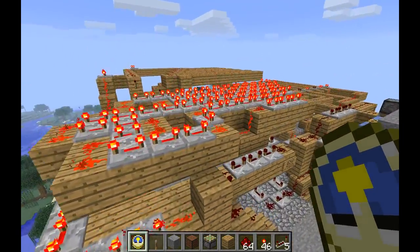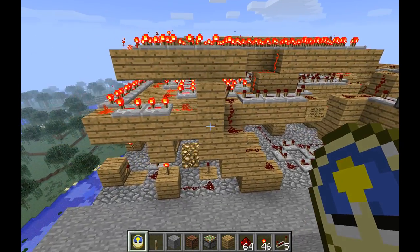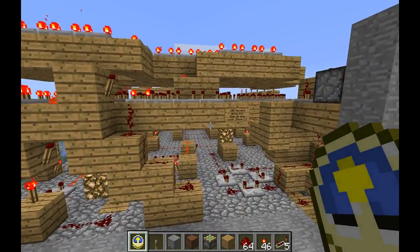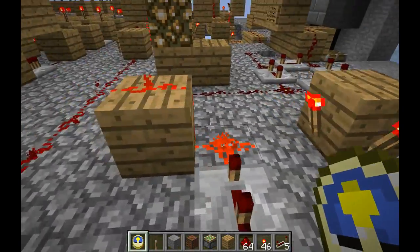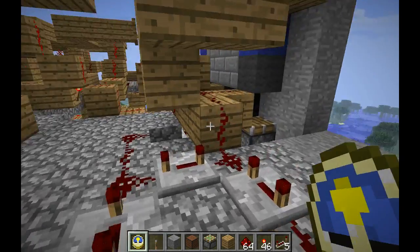So basically every hundred seconds — actually this timer up here is 50 seconds, since it all has to turn on and then all has to turn off — the timer is used twice per loop, and then we got an edge detector right around here, and then this torch starts the whole flipping process.